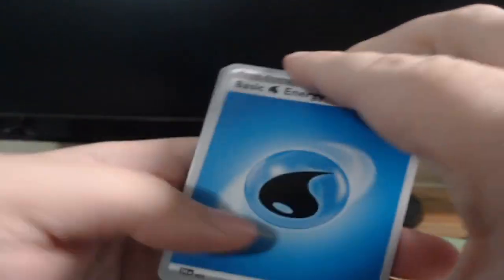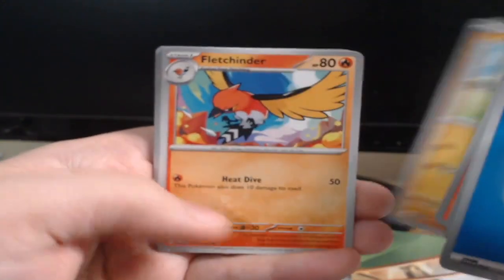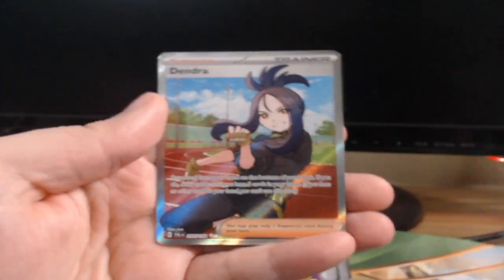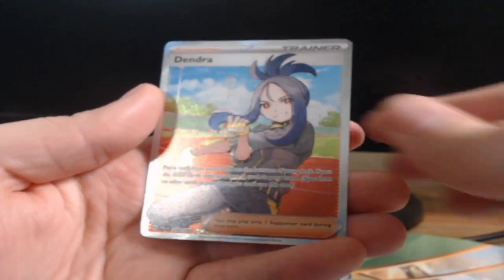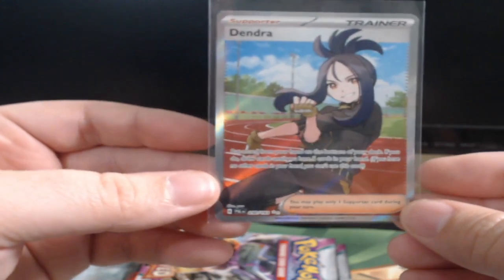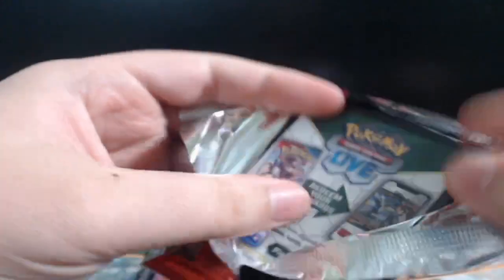Dang it — Magikarp, Sliggoo, Litleo, Rufflet, Fletchinder, Oranguru, Electrode, Brambleghast, Koraidon, Dendra — oh my god, that was the card I was looking for! Got ourselves the Coach card. Dendra — you know I'll be chasing the full art trainers.